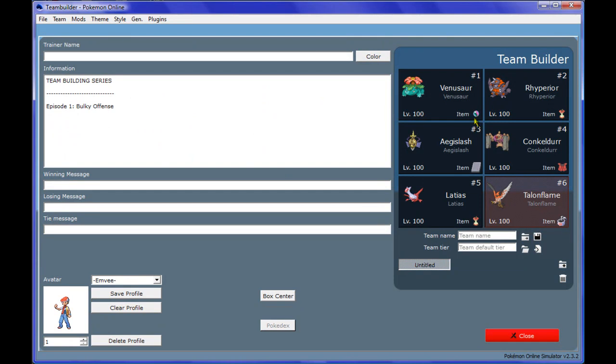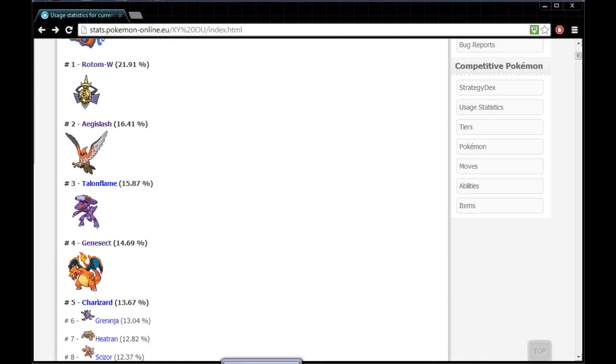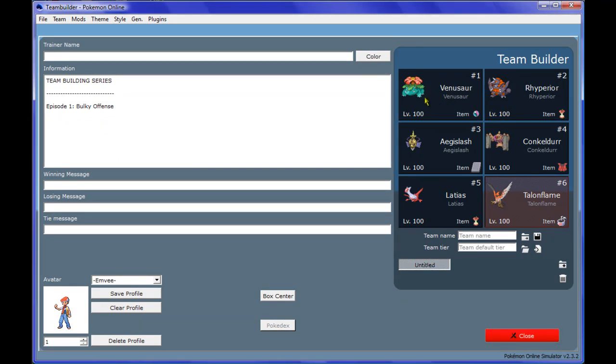I look at the threats for the team. For example, let's go over Rotom, Aegislash, Talonflame, and Genesect. Rotom is dealt with by Venusaur and Latias, and even Conkeldurr. Aegislash — Conkeldurr can definitely deal with it using Knock Off. Talonflame — we've got Rhyperior. And for Genesect, Conkeldurr can definitely take care of it. Talonflame can also handle a weakened Genesect, which gets one-shotted after Stealth Rocks with Brave Bird. Rhyperior can take a hit and one-shot with Earthquake, which is really good.